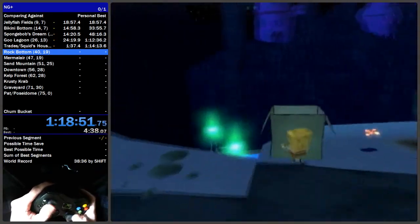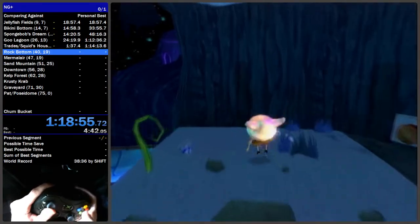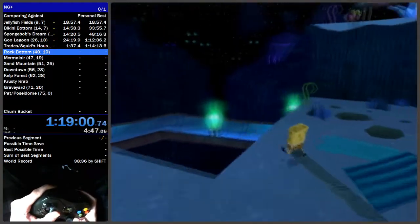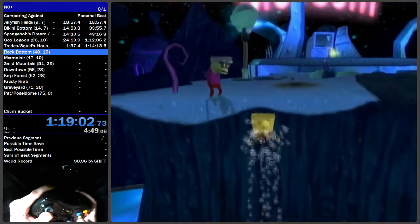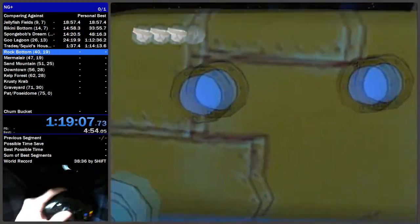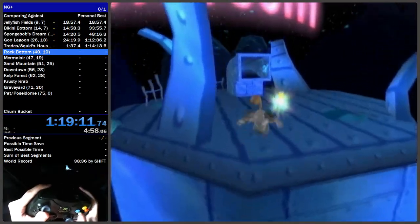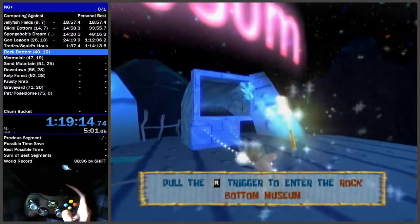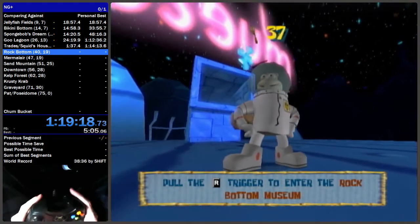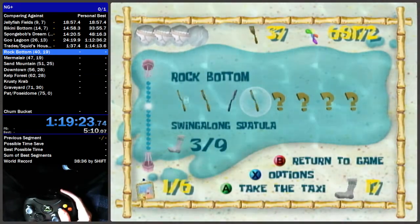Either way, you want to get up here — it's kind of precise. Once you're up here, switch to Sandy, come over here and get the spatula. Now I'm going to show route number two: how to get to the museum as Sandy, which is easier.